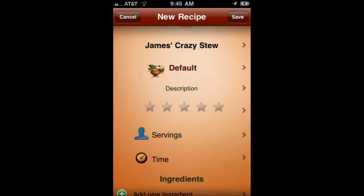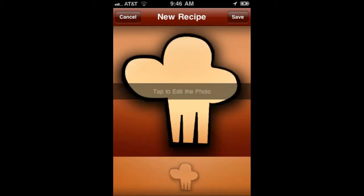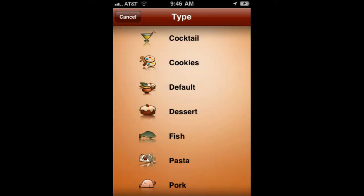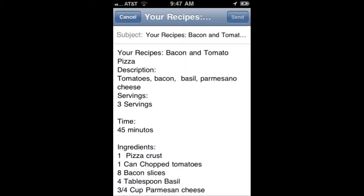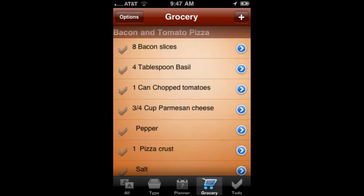You're going to be inputting all of your own recipes. It allows you to add ingredients, the directions for making the recipe. You can snap a picture of it and save it to the recipe, and say how long it's going to take, how many servings, all that stuff, and you're able to save this into your recipe box. You can share these recipes via email, you can add it to your grocery list, and it'll throw all the ingredients into your grocery list. It's a very cool app.